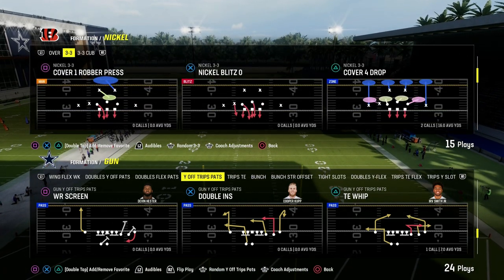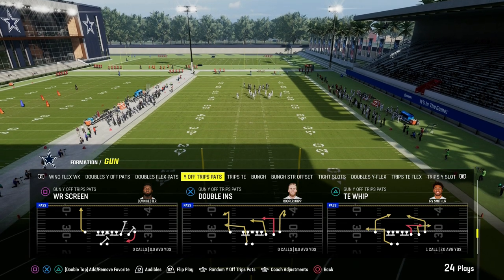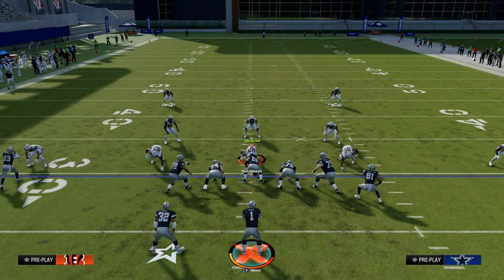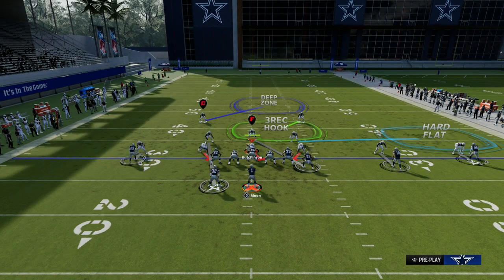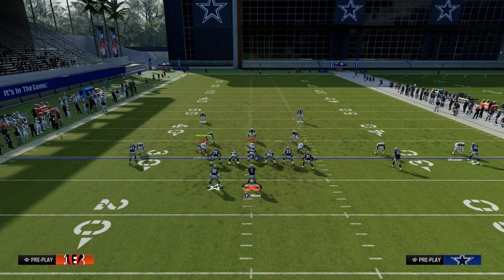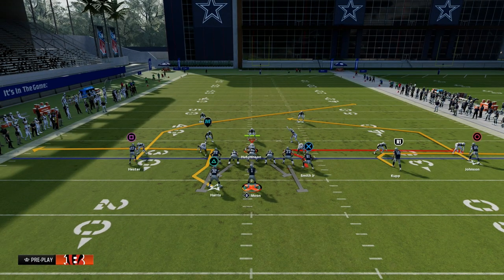The Tight End Whip out of the Patriots playbook in the Gun YF Trips formation is one of the best plays in the game. It features one of the best routes for beating man-to-man coverage. We're actually going to take the whip route off the field and focus on this really cool, underrated sharp post route that not very many people are utilizing right now.